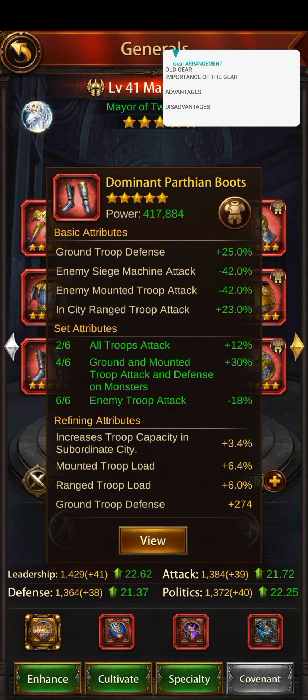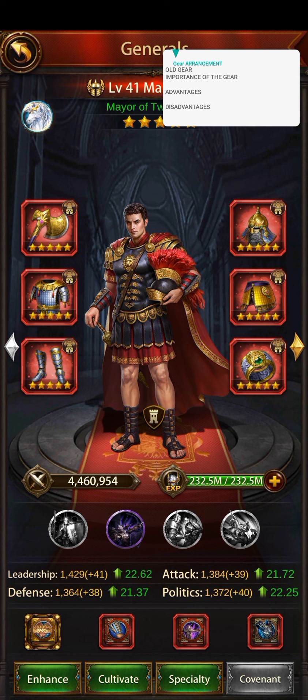Let's analyze this and see the importance of this gear. You get more range debuffs, you get more siege debuffs, you get more ground troop HP debuffs, and you also get some mounted defense debuffs and mounted attack debuffs as well. So this debuffing gear is like an all-rounder, but it doesn't cover everything. The advantage is that these gears are easy to craft and increase your range and siege debuffs, which is very important, as well as ground troop HP and mounted attack, defense, and HP.